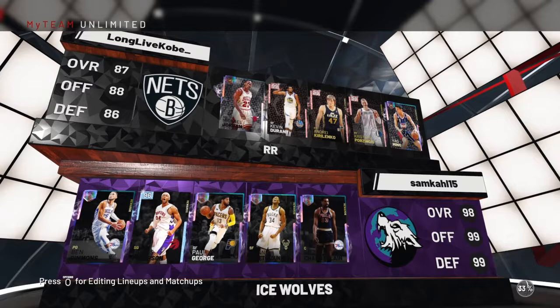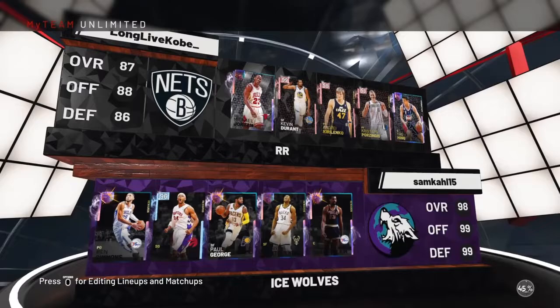All right, we've found an opponent — he's got two pretty good Galaxy Opals and three really good Pink Diamonds. Morris Peterson's matchup is coming up. Should be a good game, let's get into it.